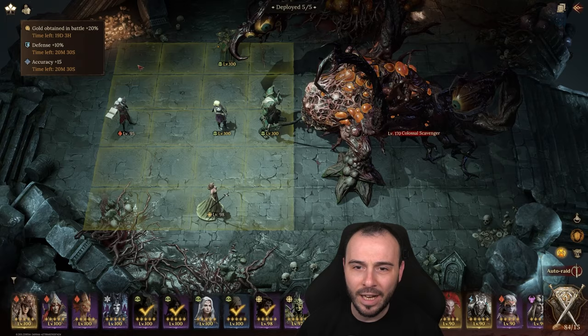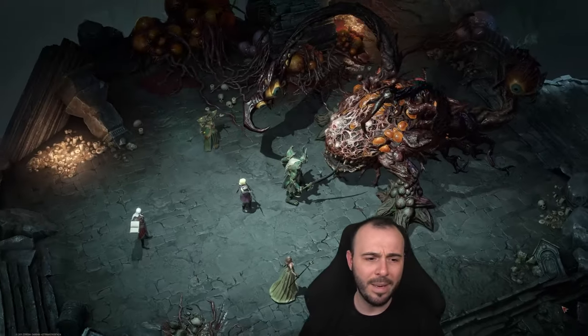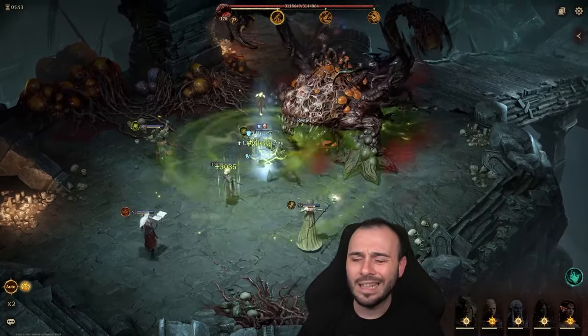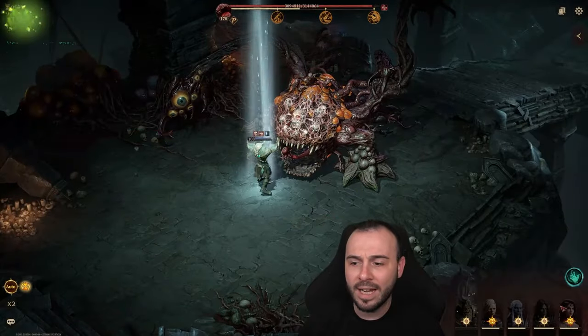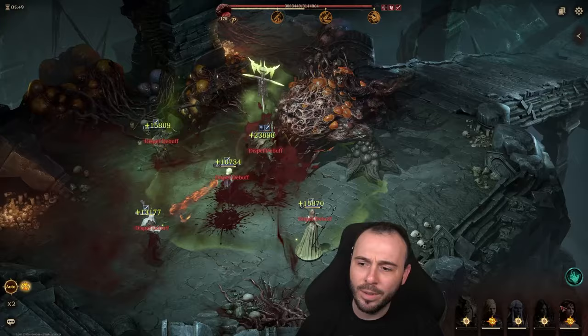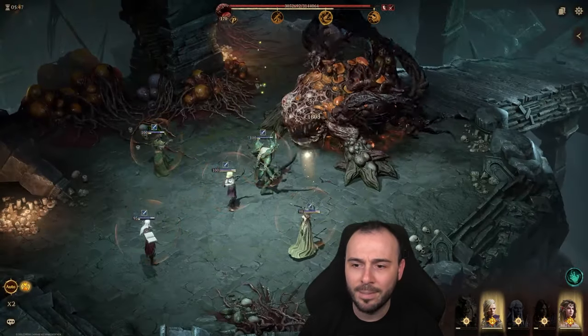I usually use food — I gain 10% more defense and accuracy. That being said, let's crack on with the run. I'm trying to delay Catherine a little bit with the block debuffs, just to make sure she's putting them up at the same time.